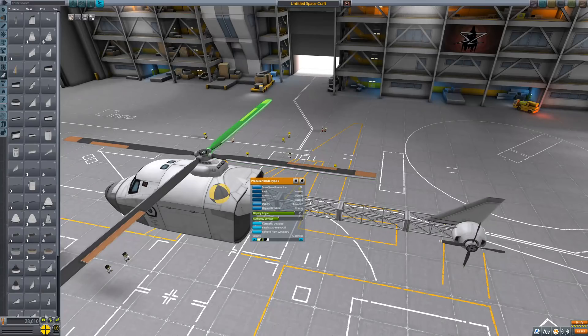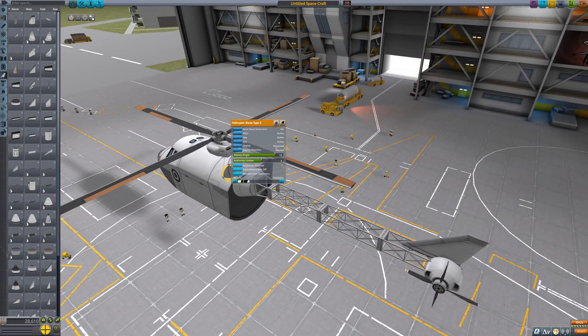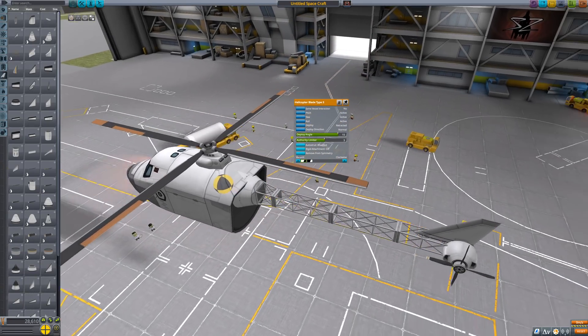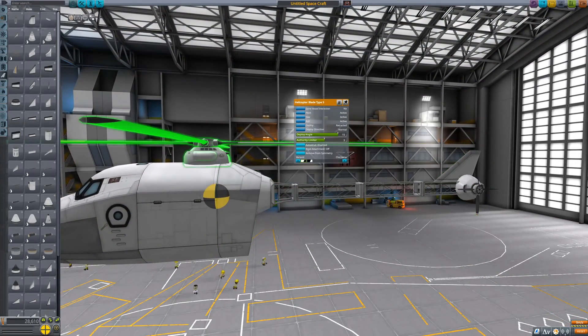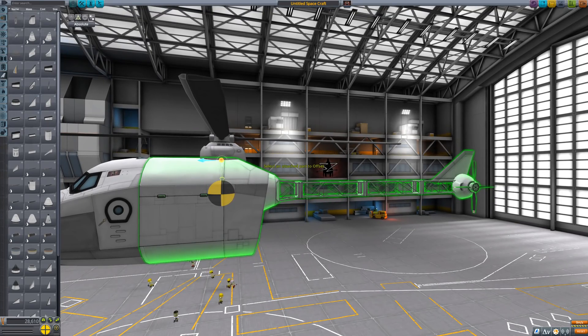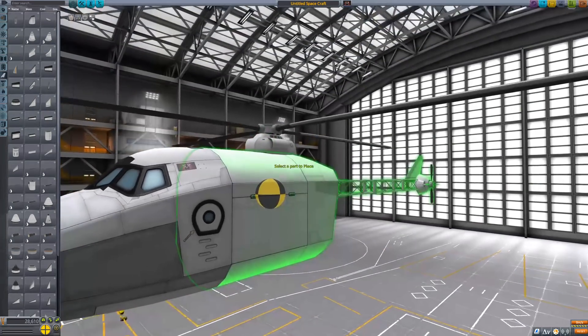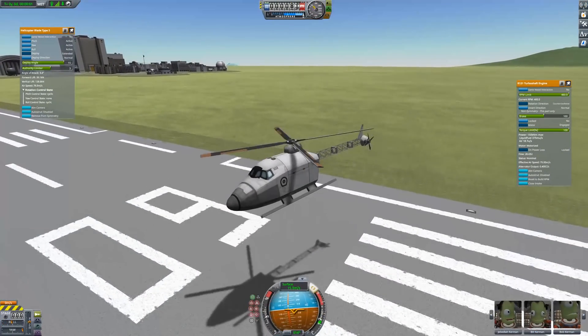If you own the Breaking Ground DLC — which I highly recommend because it is great — there were some changes in regards to propeller blades. From what I can tell, they now automatically detect how they should pitch, roll, or yaw based on how far they are from the center of mass. This is also displayed in the context menus.